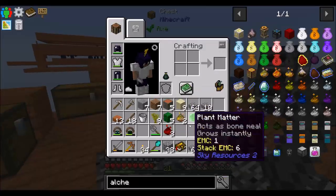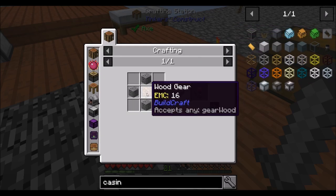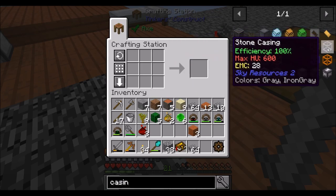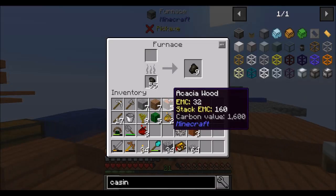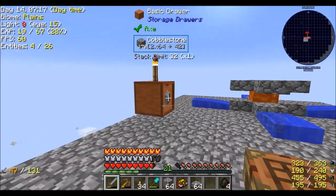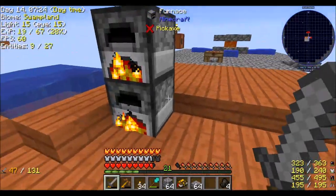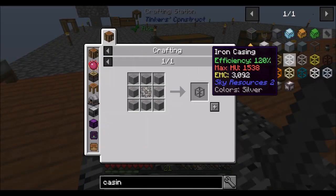I'll probably do some of my crafting over here since most of my resources are here, but we'll definitely want casings. A stone casing is going to need a stone gear, which needs a wooden gear. We're probably going to need more smooth stone, so let's throw half a stack in. I haven't done any mining lately but I probably should — I don't have as much cobble as I would have liked.